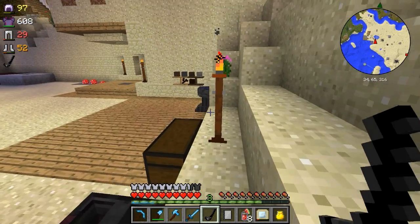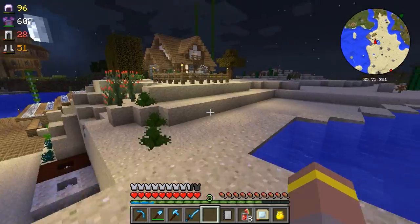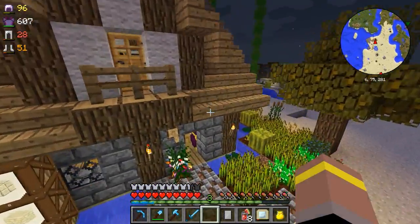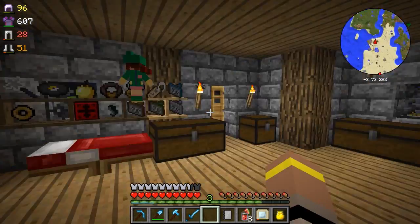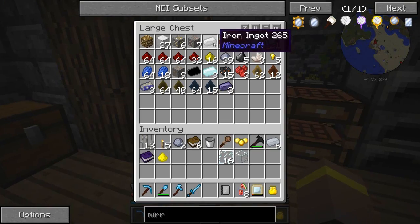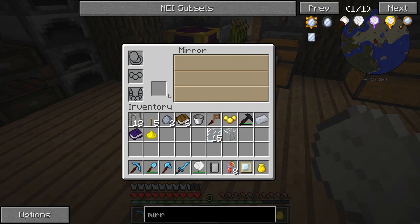Let's go get a glass pane from upstairs and we'll make our mirror. I don't think this takes up the bauble slot, so it means I can use baubles and I can use these and I can use familiars - that's going to be my plan of action for surviving. We need some glass panes, let's grab some glass and a piece of iron. That gives us our mirror.